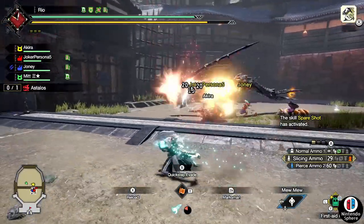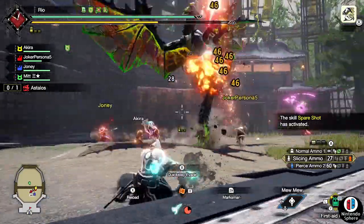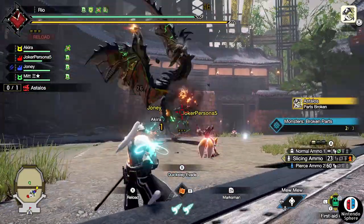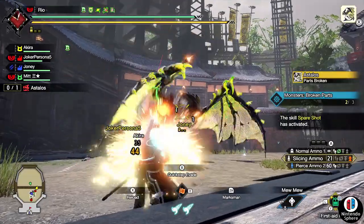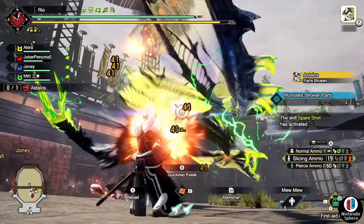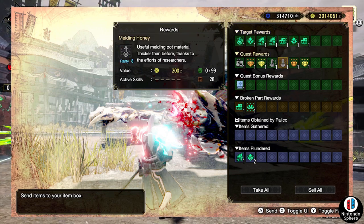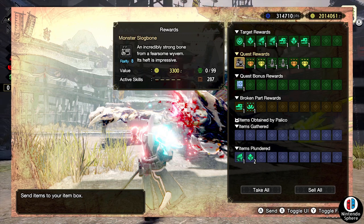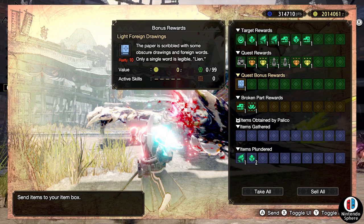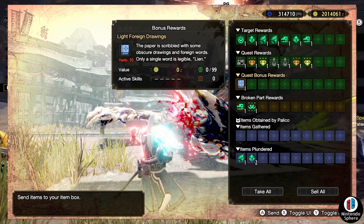The normal master rank version of Astalos is not all that dangerous. The afflicted version hits way harder and has more resistances, but this one you can paralyze no problem and knock it down — he got downed multiple times in one of my hunts, so it wasn't much of a challenge. Once you're done with the hunt, make sure you check out your quest rewards tab. In the quest bonus rewards you'll see a blue book — rarity 10 — called the Light Foreign Drawing. It says the paper is scribbled with obscure drawings and foreign words, and a single word is legible: Lean.